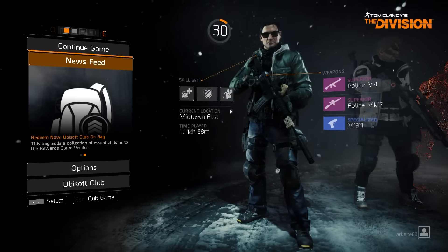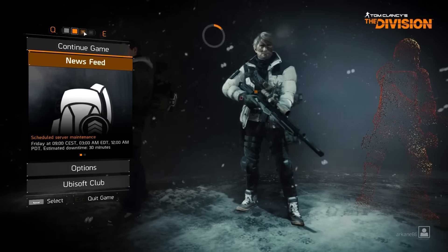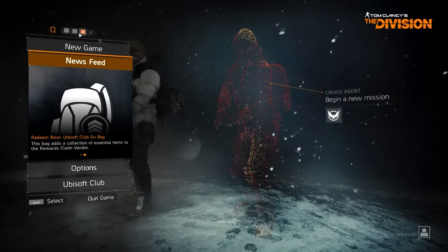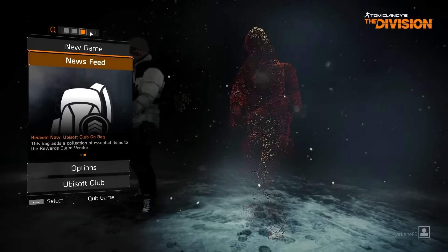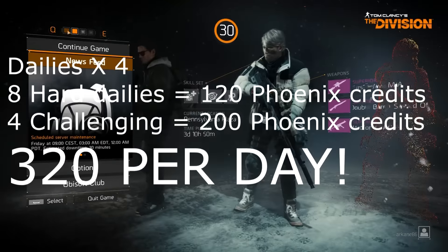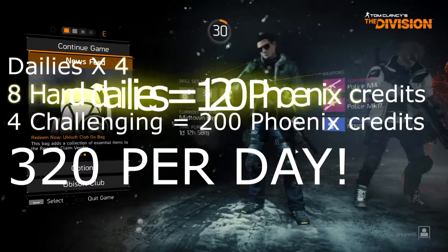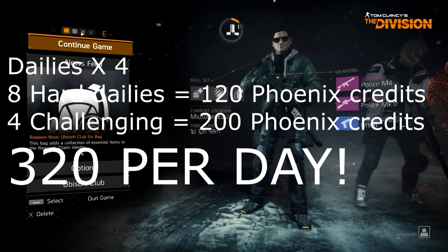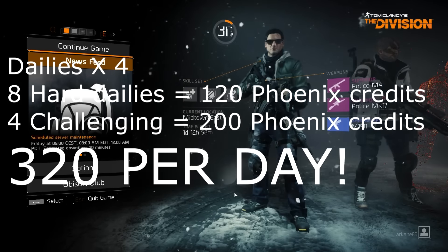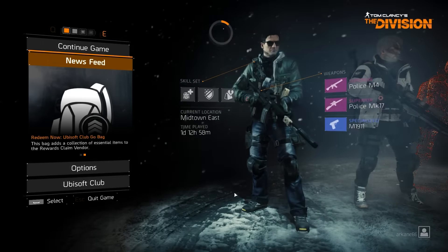In the character select screen it's kind of hard to understand why there are four character slots, because there doesn't seem to be any need for them. But it helps you quite a bit because leveling is so fast. If you have four maximum-level characters, you'll be able to do eight hard dailies and four challenging dailies per day, giving you 320 Phoenix credits per day — that's a huge improvement over 80.